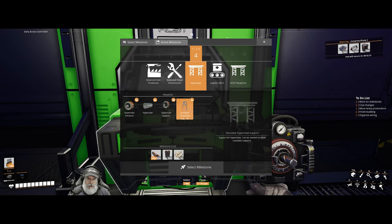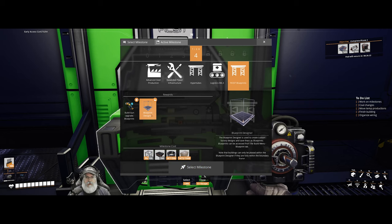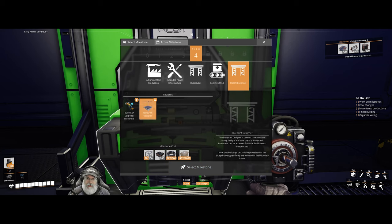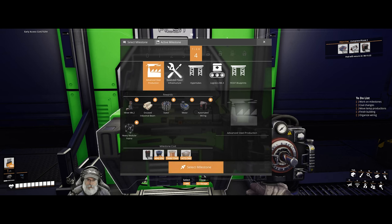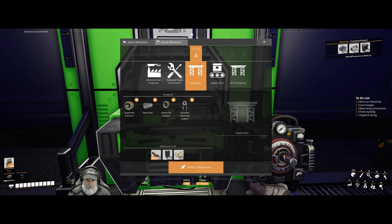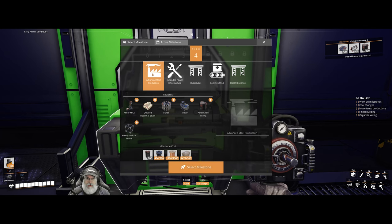Hyper tubes, logistics mark 3, and the blueprint designer are all things we definitely want to get. This tier requires encased industrial beams which we have to learn here. Why don't we go ahead and start with advanced steel production as our first milestone to pursue?